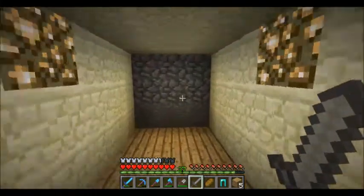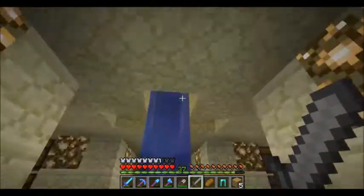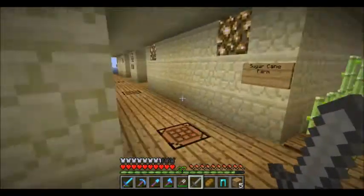As you can see, I got rid of the staircase coming up because it was useless - you can basically scope this thing in about 10 seconds. I replaced all the pumpkins in my whole house with glowstone.